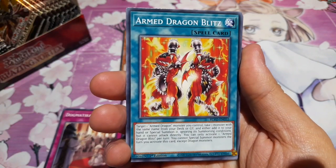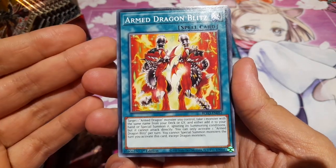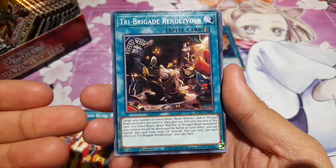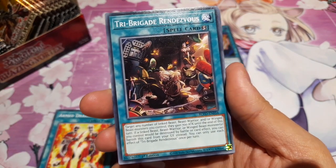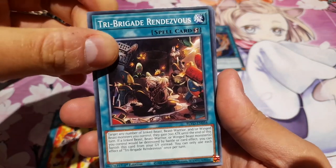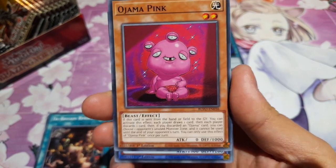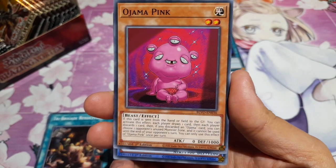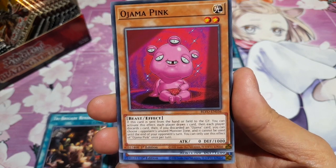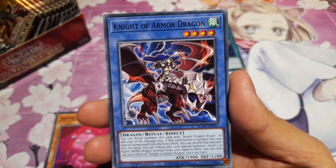We have Armed Dragon Blitz — another Armed Dragon card. These are actually Armed Thunder Dragons Level 3, getting you more of your Armed Dragons. We have Tri-Brigade Rendezvous — and it's not even just Tri-Brigade support, it's Beast, Beast Warrior, and/or Winged Beast monster support. We have Ojama Pink — the weirdest Ojama. I'm a big fan of Ojamas — hate if you want — but Ojamas are really awesome and it's really fun to do Ojama Delta Hurricane when no one expects it. Then we have Knight of Armored Dragon, which is summoned via the Ritual card we saw in the last booster pack.